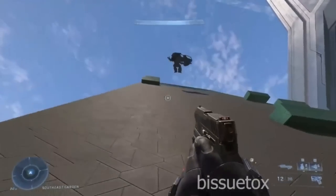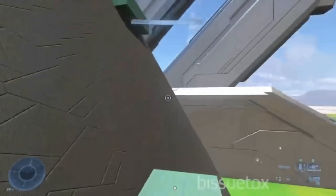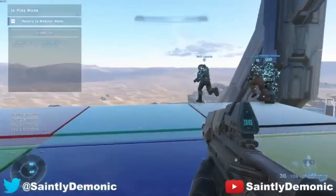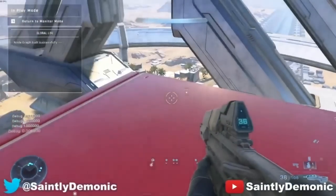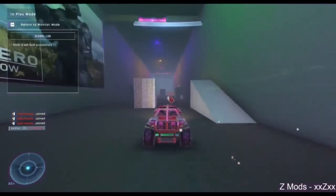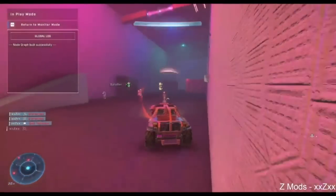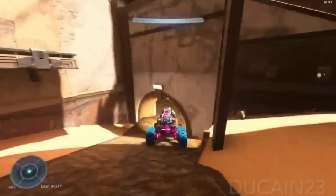Custom games are going to be insane in Halo Infinite. There are so many different things that people can do now in this game. Right here we have this crazy jump game where you have to dodge falling Razorbacks and jump on platforms. We have the square game seen previously in Halo 5, now in Halo Infinite. And we have a different one where you're doing the Warthog run from CE, but this time in Halo Infinite — that's pretty incredible.